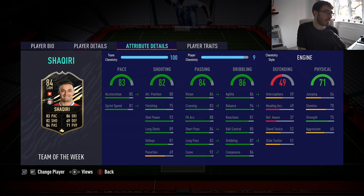The Shaqiri card — he's a nice card. 3 games played, 3 goals scored, and 1 assist. He also has 5-star skill moves and 4-star weak foot. I did have the engine chemistry style applied to him. Some very nice stats: 94 balance, 86 agility, 87 dribbling, 93 shot power. For player traits, he has flair, long shot taker, and playmaker. I like this card.